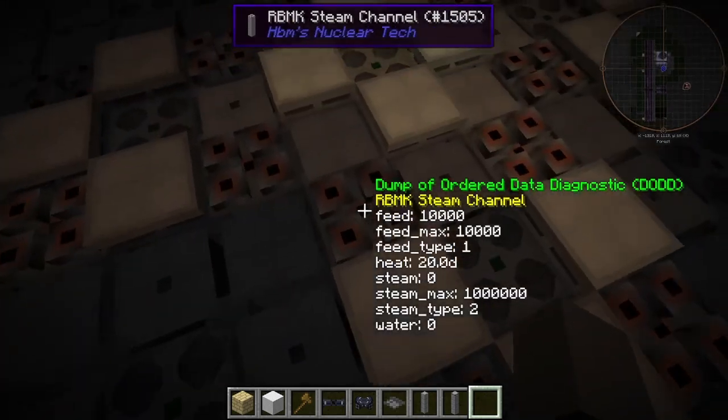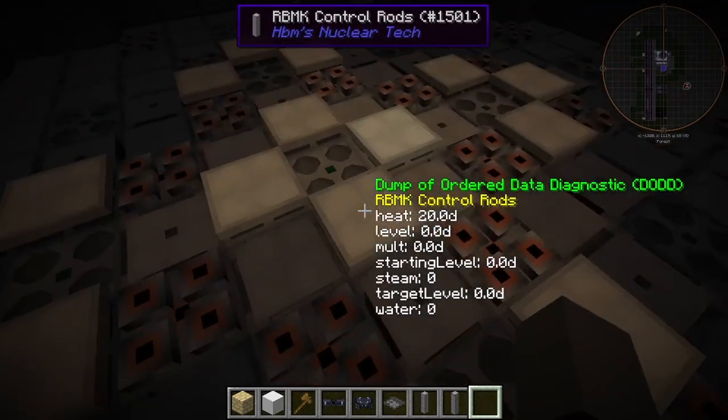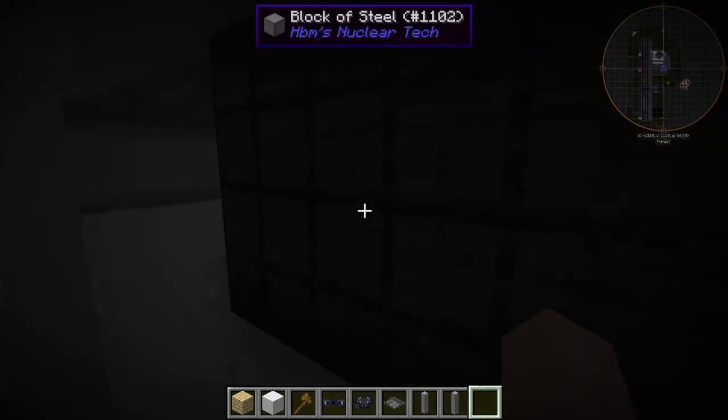Here is an uncovered RBMK reactor — very nice. You can really see the steam channels, the fuel rods, and the control rods and all that fun stuff. Gotta love it, looks nice.